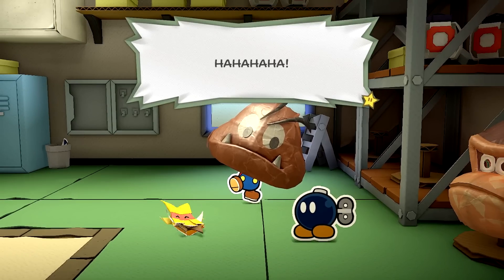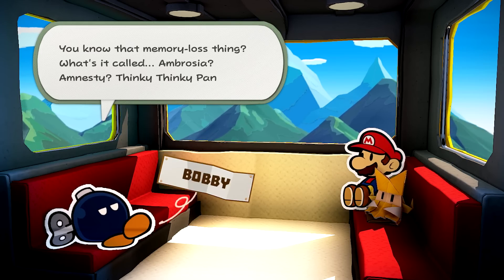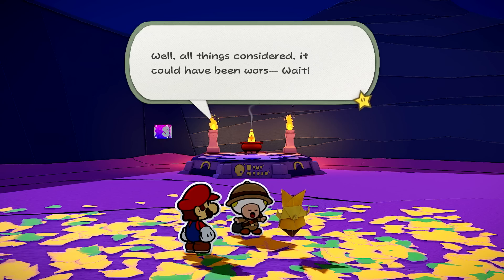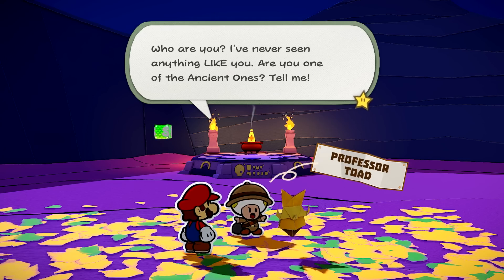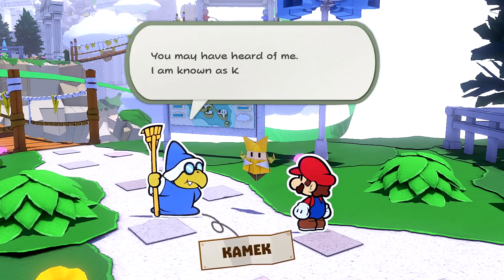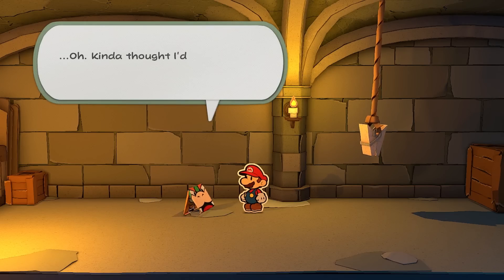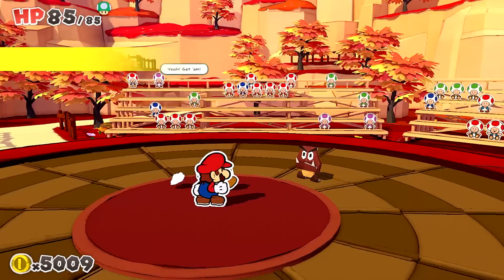During Mario's journey, he'll cross paths with a variety of characters: a Bob-omb who's lost his memory, a Toad professor of ancient history, and the Magikoopa with a penchant for cleaning — Kamek. Some of them will even aid in battling Mario's enemies.